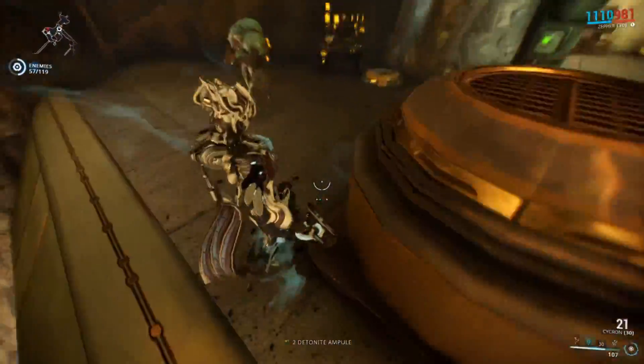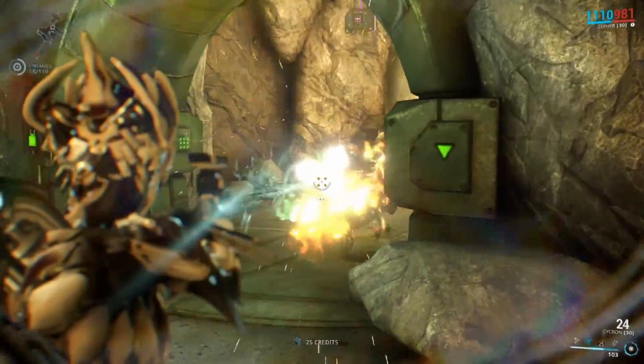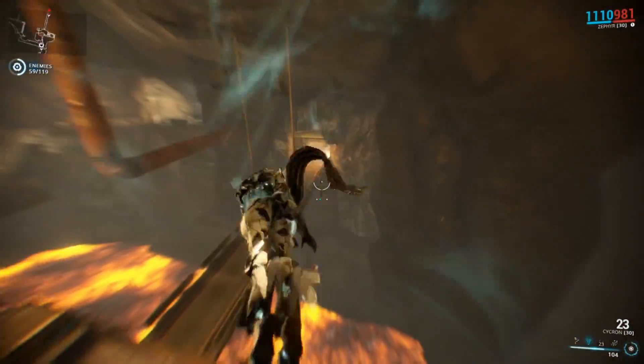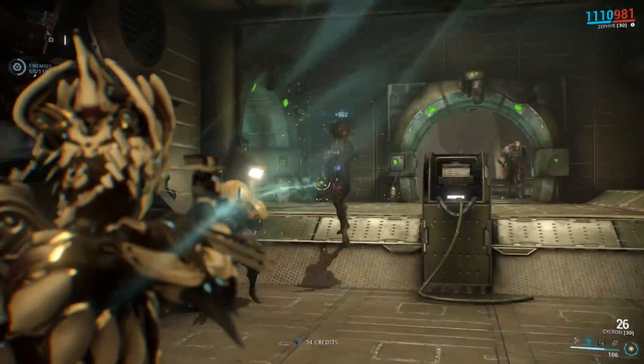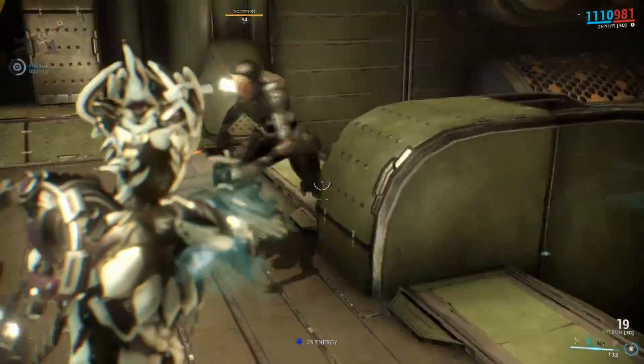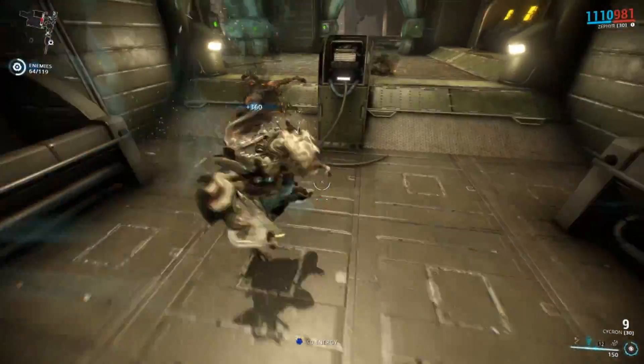However, what the Cycron lacks in damage it does make up for in interestingness. First and foremost, the beam will always apply heat status and works similarly to the Akron — any time its status chance does not trigger one of the effects from the equipped elements, a heat proc will be applied. The only downside is that heat procs do not stack, but only refresh the effect.